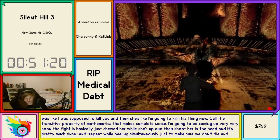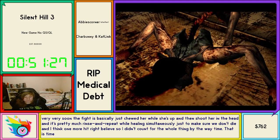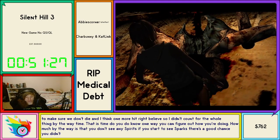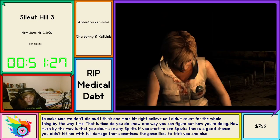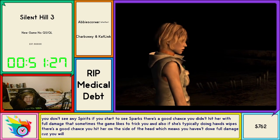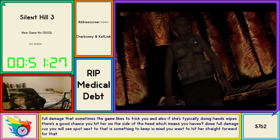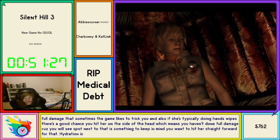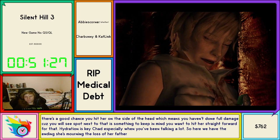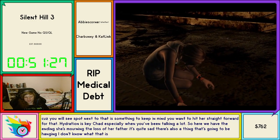I think one more hit — time! GG. One way you can figure out if you're doing full damage: you don't see any sparks. If you start to see sparks, there's a good chance you didn't hit her with full damage, though sometimes the game likes to trick you. If she's typically doing hand swipes there's a good chance you hit her on the side of the head, which means you haven't done full damage. You want to hit her straight forward. Here we have the ending — she's mourning the loss of her father. It's quite sad. There was supposedly supposed to be a baby crying when she walks out, but there is no baby crying and she just kind of looks back.